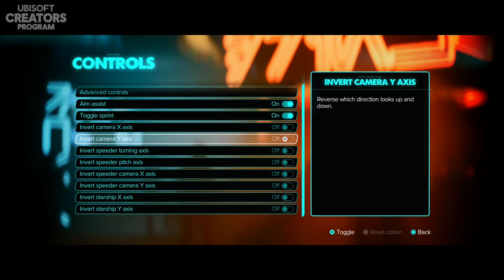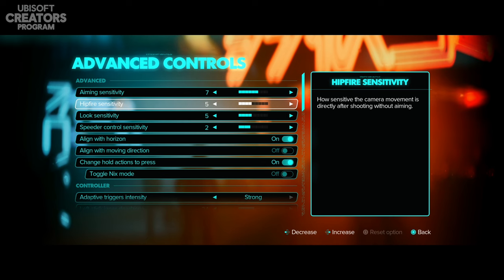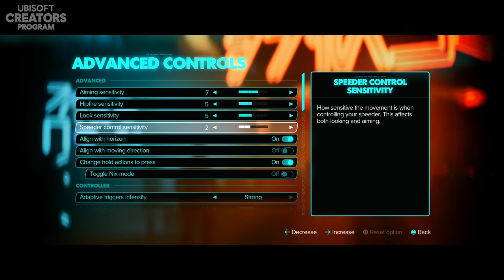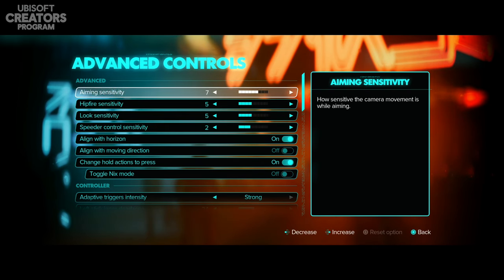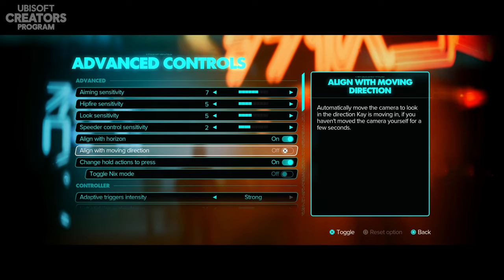Standard control settings include aim assist, toggle sprint, inversions, and so on. Advanced controls cover aiming sensitivity, hipfire sensitivity, look sensitivity, and speeder control sensitivity — things I'll adjust as I play. You can also align the camera with the horizon so that while controlling Kay it automatically returns to face the horizon if you haven't moved the camera yourself for a few seconds. There's also an option to align with moving direction so the camera follows the direction Kay is moving.